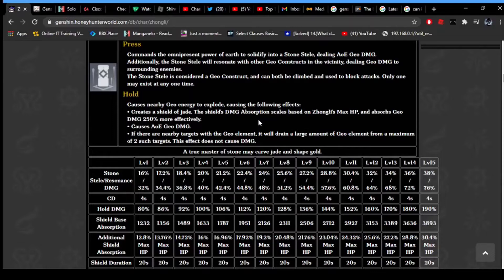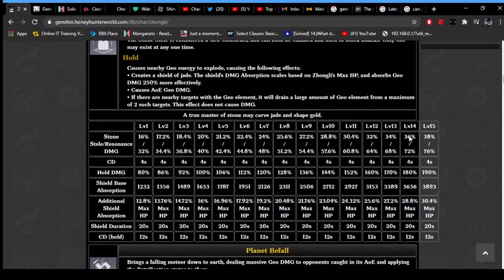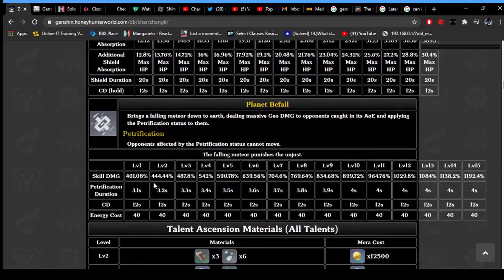The cooldown is 12 seconds. You could mix this with maybe two anemo characters - Venti and Sucrose probably. The ult lasts four seconds at near max level, and with later constellations it could go up to six seconds - constellation four makes the petrification last up to six seconds.